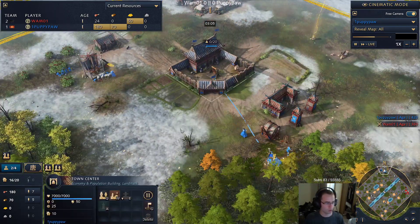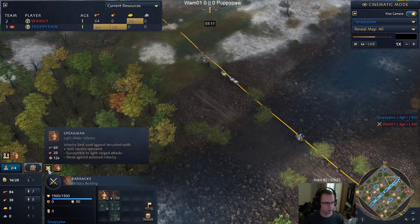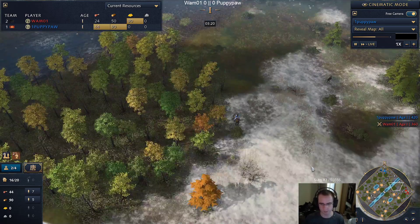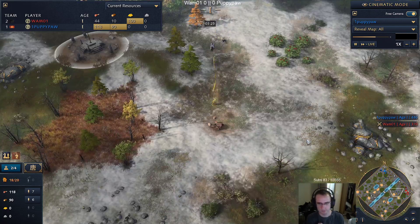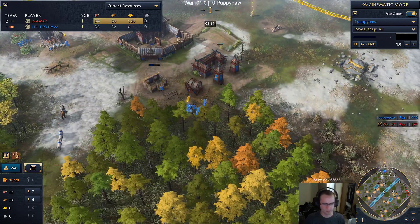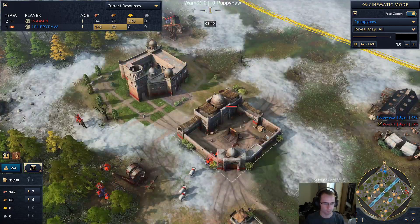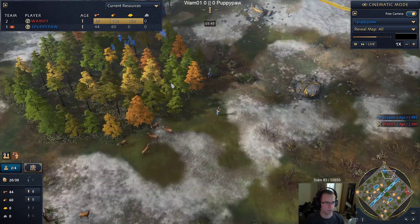Puppy has zero gold right now but he's not making spears yet. There are no special match rules - I guess they can't play the same civ but there are no civ bans. I'm guessing this is a tower rush judging by the spearmen. It wouldn't make sense for Puppypaw to blindly counter a dock because the odds of Wham being prepared for a dock aren't likely, so I think this is the correct play. There's the villager.